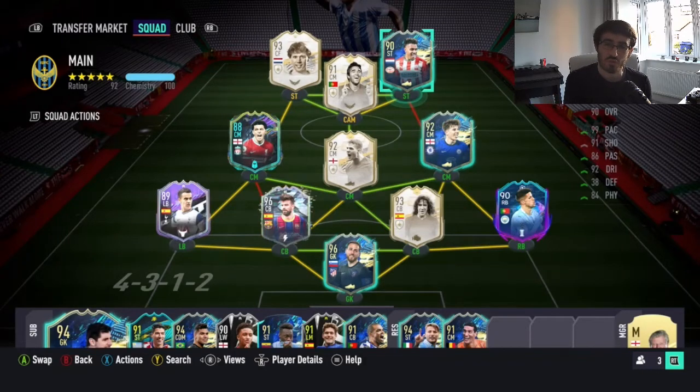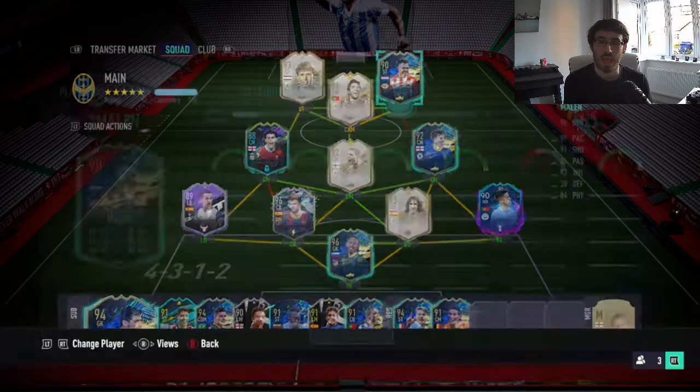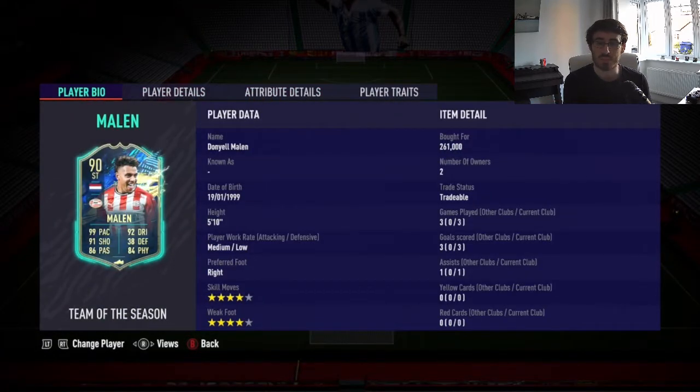Hi guys and welcome to another FIFA 21 Team of the Season player review. We now move on to the Edivis Team of the Season. Malon seems to be the most marquee or certainly most expensive player as part of it. He cost me 261,000 coins, with 3 games, 3 goals, and 1 assist. He also has 4-star skill moves and 4-star weak foot.